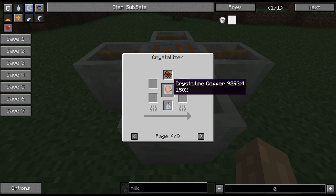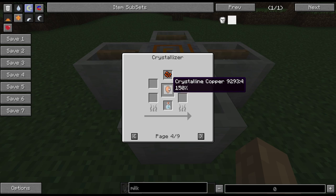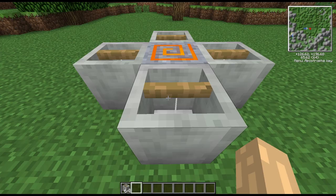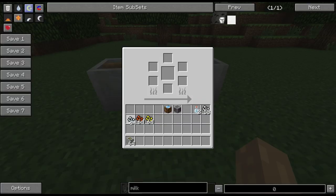Then we have our reduced chunk processing. As you can see, you put in one reduced copper chunk and you've got a 150% chance to get a crystalline copper out. That crystalline copper can then just be smelted as you would expect.